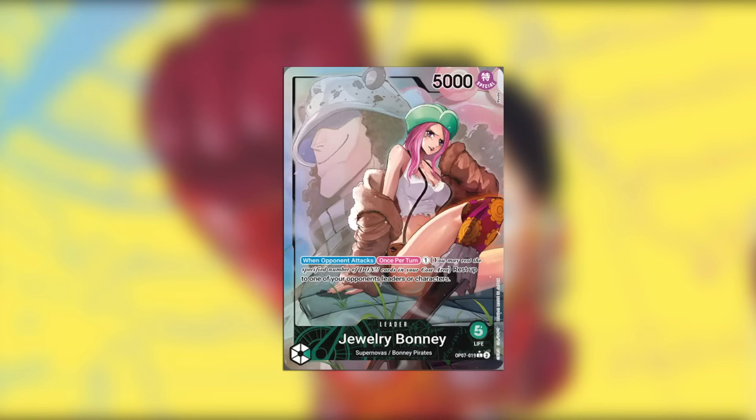Then we have Jewelry Bonnie in green, and it's an on the opponent's attack once per turn: pay one Dawn and rest up to one of your opponent's leader or character cards. This is actually pretty good as well. I would consider running this because it's a five-life leader, just like Monkey D. Dragon. That's a really strong benefit off the start, and the effect of being able to rest an opponent's attack — whether it's a character or a leader — can be very strong when they may be going for lethal.